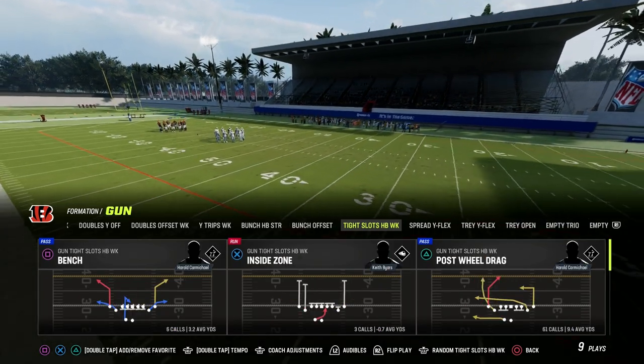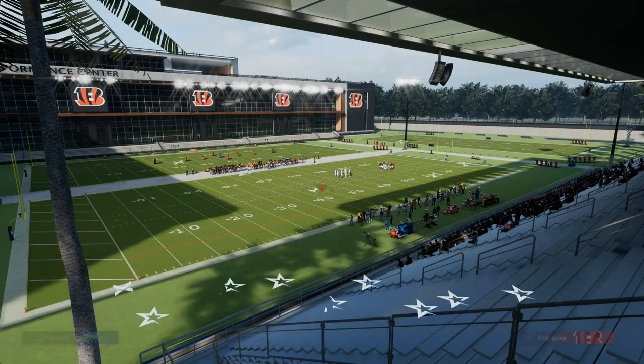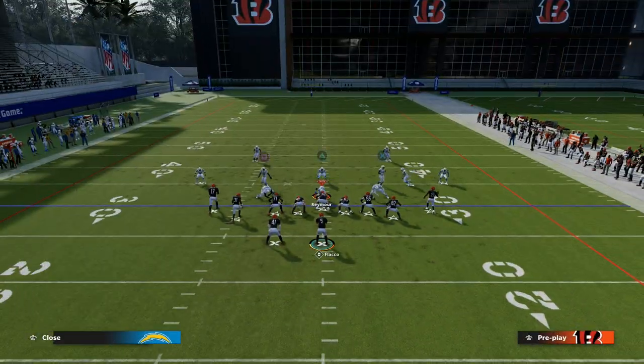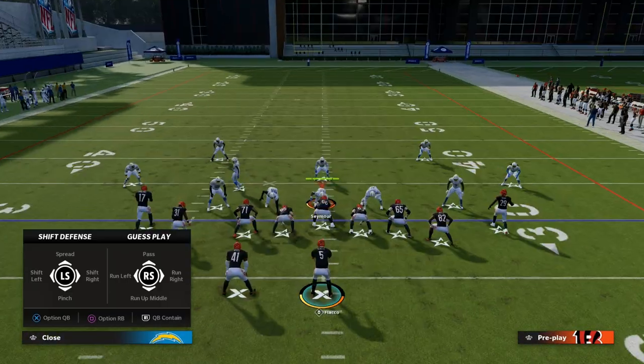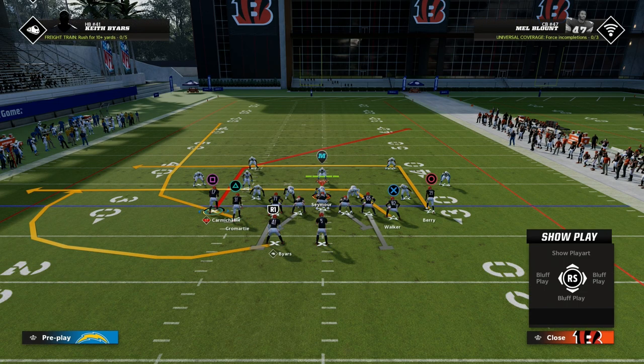The play we're taking a look at today is Post Will Drag. This is one of my personal favorite plays. It's really the reason why you want to be in the Bengals playbook if you're running tight slots. There's a lot of setups that are really good out of this, and it's really because of this route right here to Carmichael.